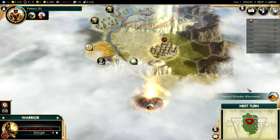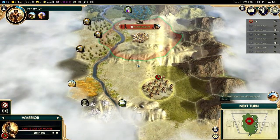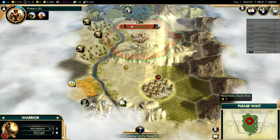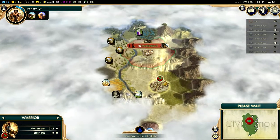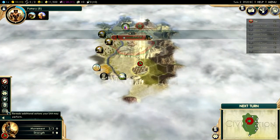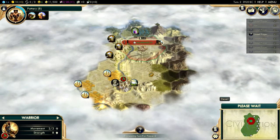We found a natural wonder — very nice, it's called the Grand Mesa. I have a good intention of letting this guy explore on automate. We've also got some ruins — very, very nice.